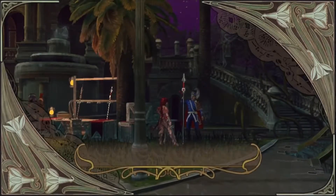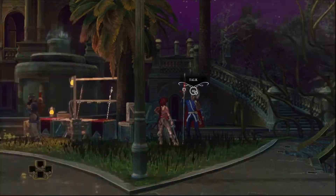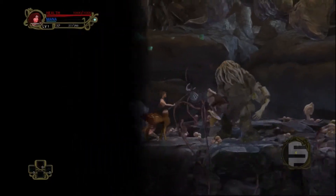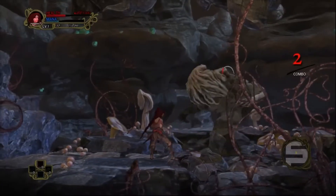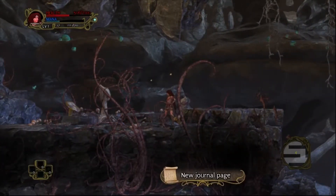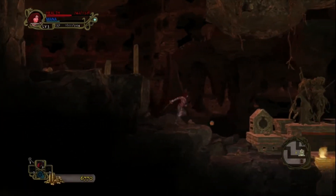First up we have Abyss Odyssey — which the first time I saw it I misread as Abe's Odyssey and got all excited. But honestly this game is pretty fun. It's a side-scrolling roguelike. The levels are randomly generated every time you play, and I have to say for a roguelike I actually enjoyed it. I kind of have a love-hate relationship with roguelikes. The weapon system is pretty decent, although I do find it a little difficult to turn around very quickly.